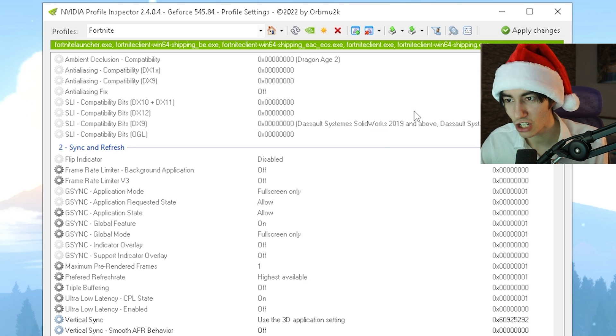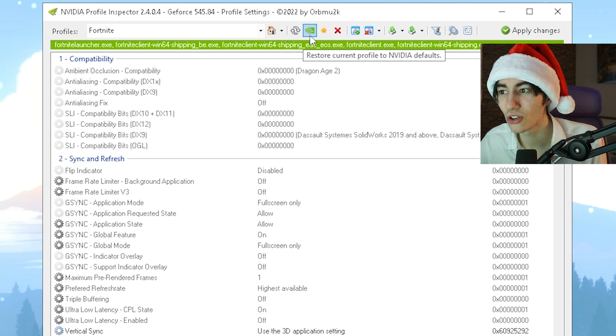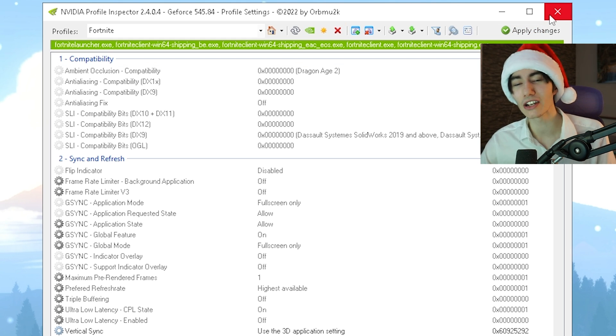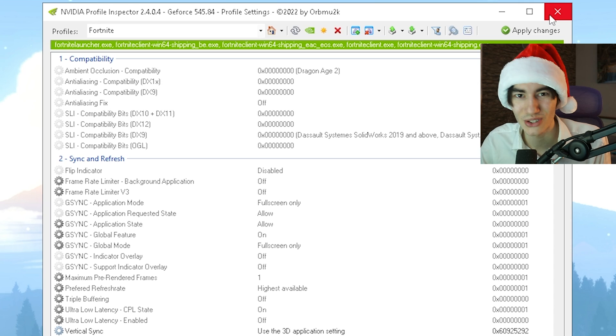Then all you gotta do is apply changes, and you're already good to go. If you want to revert it, just click Restore to Current NVIDIA Profile Defaults, then click Apply again, and just like that you have the standard settings back. Definitely make sure that you try it out, and don't forget to leave a like, subscribe, and check out the two videos on screen right now.